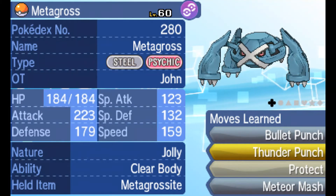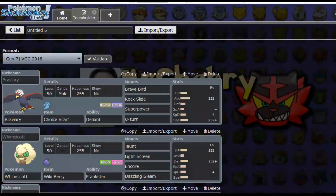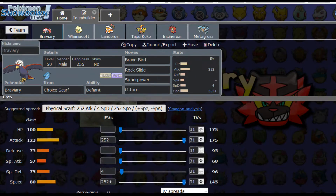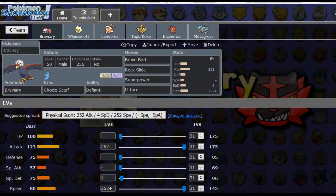Going over some of the spreads — stuff that's pretty important if you decide to try out some of these Pokémon. Braviary is packing the Choice Scarf and it's got the Defiant ability. Its moves are going to be Brave Bird, Rock Slide, Super Power, and U-Turn. There are a lot of Intimidators in this metagame, so with the ability Defiant, Braviary will get a really nice attack boost. And Braviary's attack stat is 123, so that's pretty good.